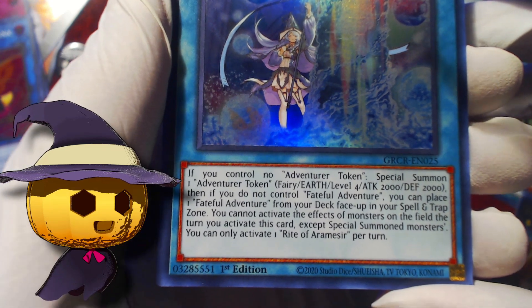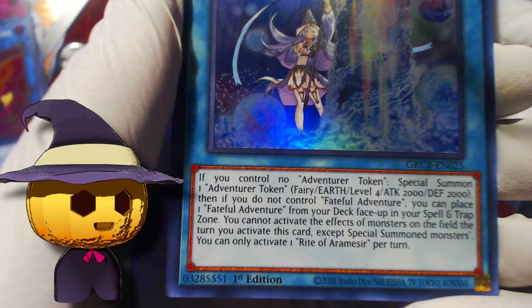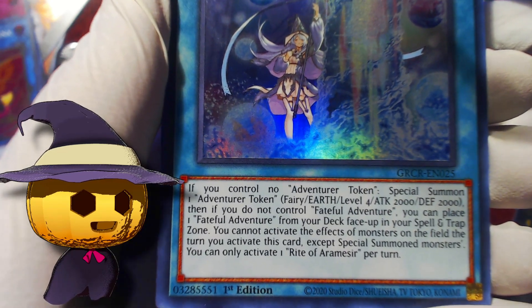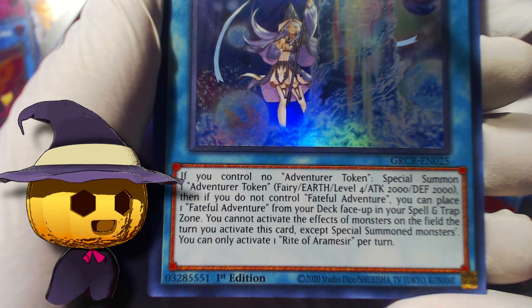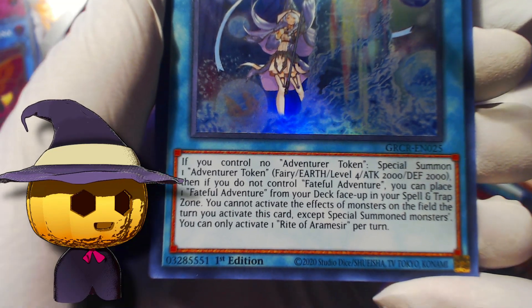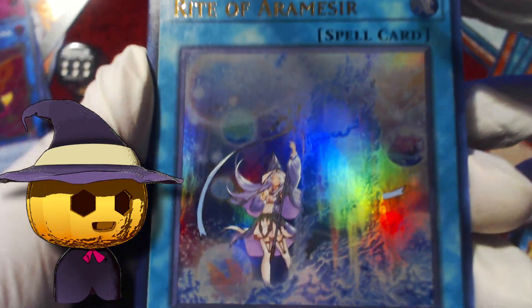Rite of Aramesir: if you control no Adventure Token, Special Summon one Adventure Token which is a 2000/2000. Then if you do not control a Fateful Adventure, place one Fateful Adventure from your deck face-up in your spell and trap zone. You cannot activate the effects of monsters on the field the turn you activate this card, except Special Summoned monsters. You can only activate one Rite of Aramesir per turn. So oof — we got one. Halfway through the box, can we get a second?